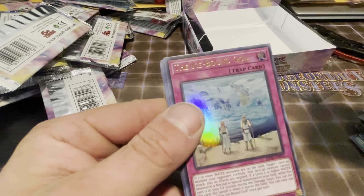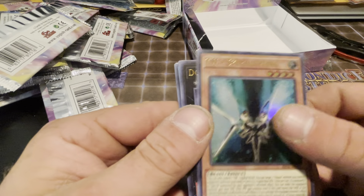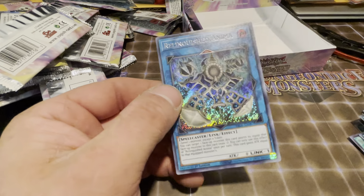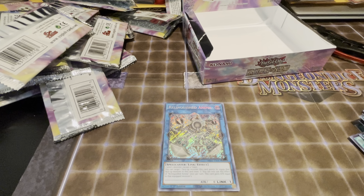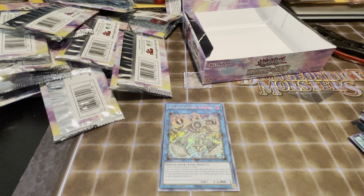We have Kariboh, the Icebound God, the Civil Wing, Downard Magician, and Relinquished Anima. All right, that's the end of the six-part series guys for Brothers of Legend. We couldn't pull the starlight rare or the Red-Eyes Dark Dragon, but we did make out with some pretty good cards, so I can't complain too bad — but there's always next time.